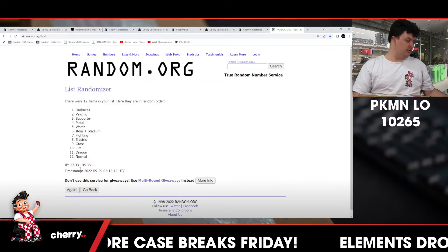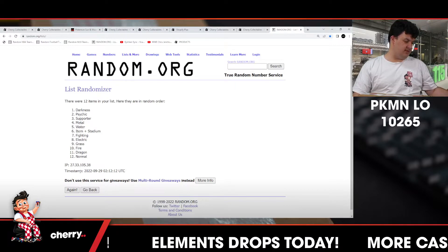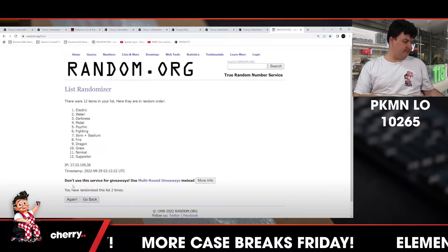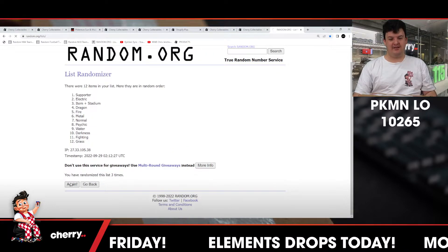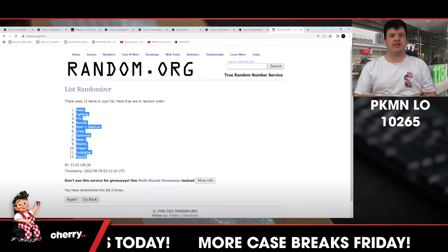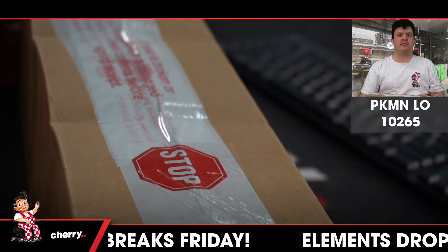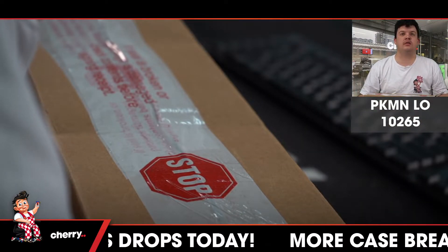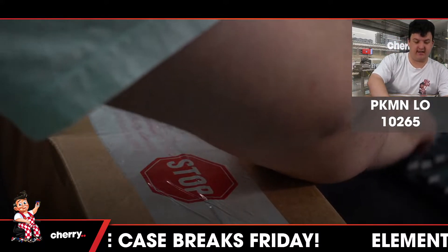1, 2, 3, 4, and 5. Top is the metal, bottom is psychic. That is 5 times, get rid of it.